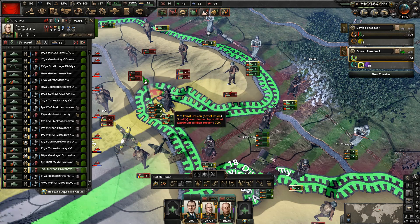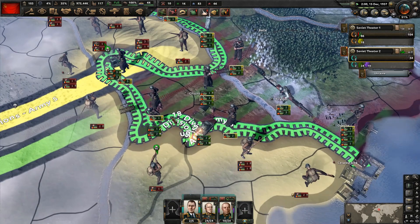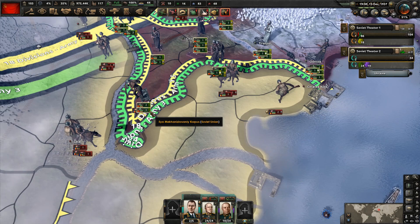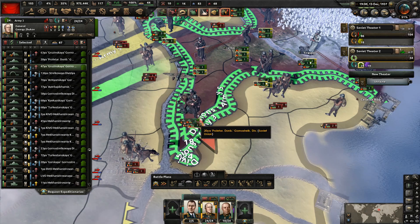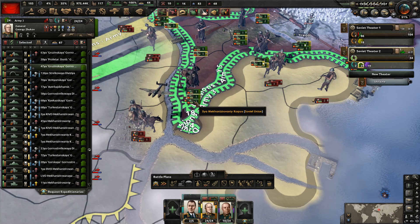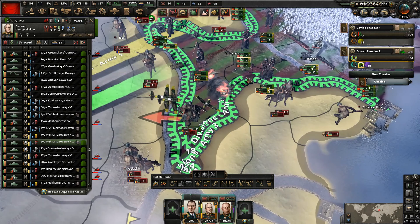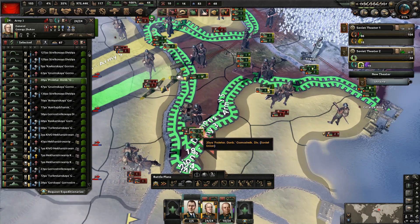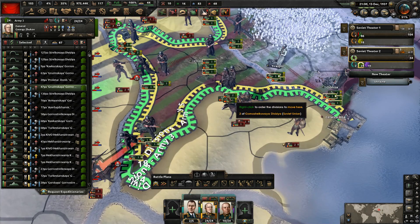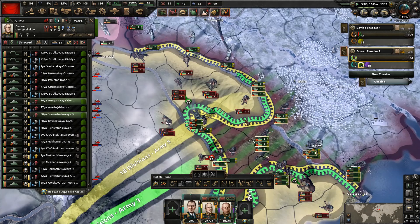It looks like we're going to have to throw another tank in here, maybe get some support, or just throw a whole other division on the attack. Our naval invasion — I think we still have a few days before we can launch that. We've taken this location, let me see if I can get across here in time. We might have to attack across the river just to lock a division down. Let's grab this province and then attack over this way. We do need to grab this location over here as well — he'll have to attack across there to lock those two units down.